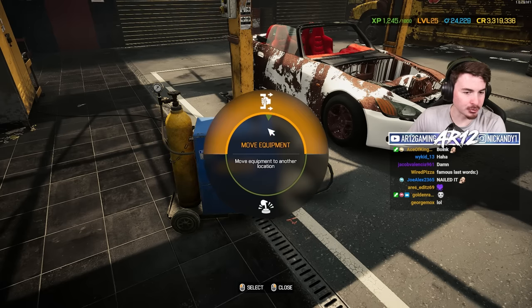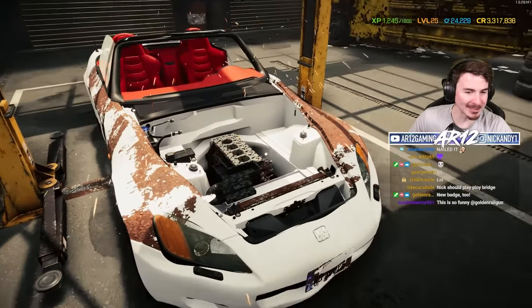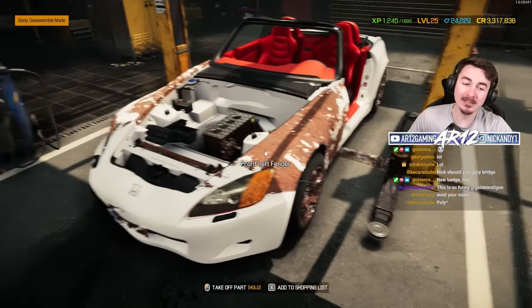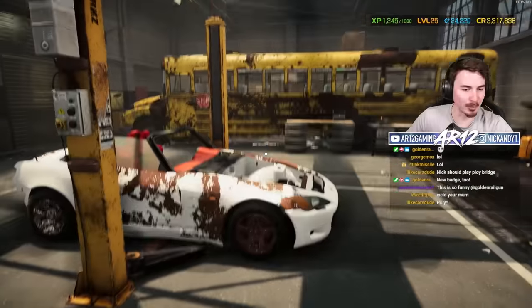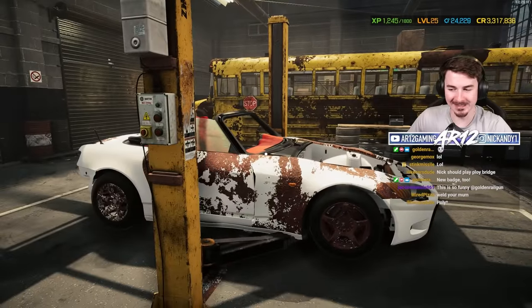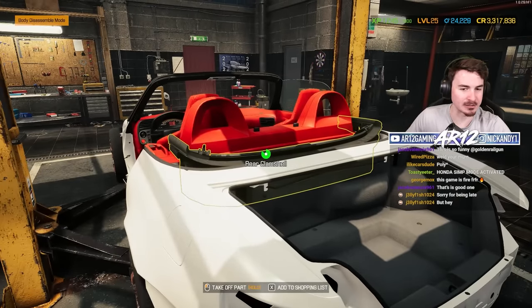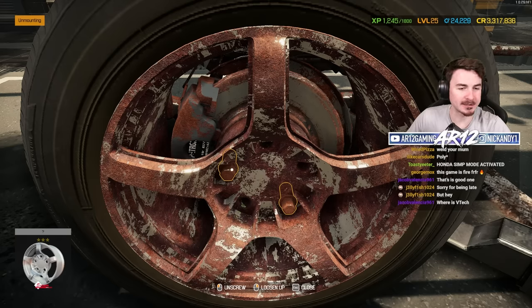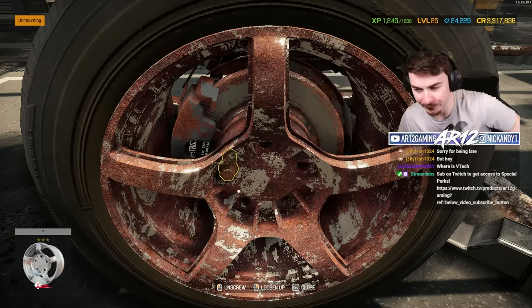So this welder should get rid of a bunch of the rust for 1,500 bucks. But look at that engine bay — that's already a lot better. Our fenders still have to go though, so we can push that back. Let's bring the S2000 up into the air. You have no idea how much I like the Honda S2000. I'm not even a Honda simp — I'm just able to respect that the Honda S2000 is a fantastic vehicle.